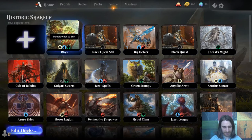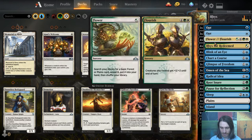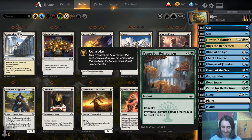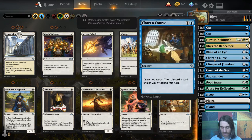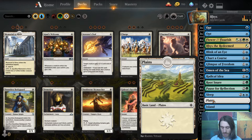This is a Rhys the Redeemed deck. Shoutouts to Rhys the Redeemed — this is silly, this is not a real thing, please don't actually play this. You will not appreciate it, but this is a four-of Rhys. You start out using its ability to make a bunch of tokens, then you start copying those tokens using its second ability. In the meantime, you are fogging to buy time and keeping your opponent's creatures from killing you, hitting your land drops with Opt and Flower, Blink of an Eye to stall and draw, Chart, Glimpse, Omen — you get the idea. There's one Plains we can get with Flower, but otherwise the deck pretty much runs itself.